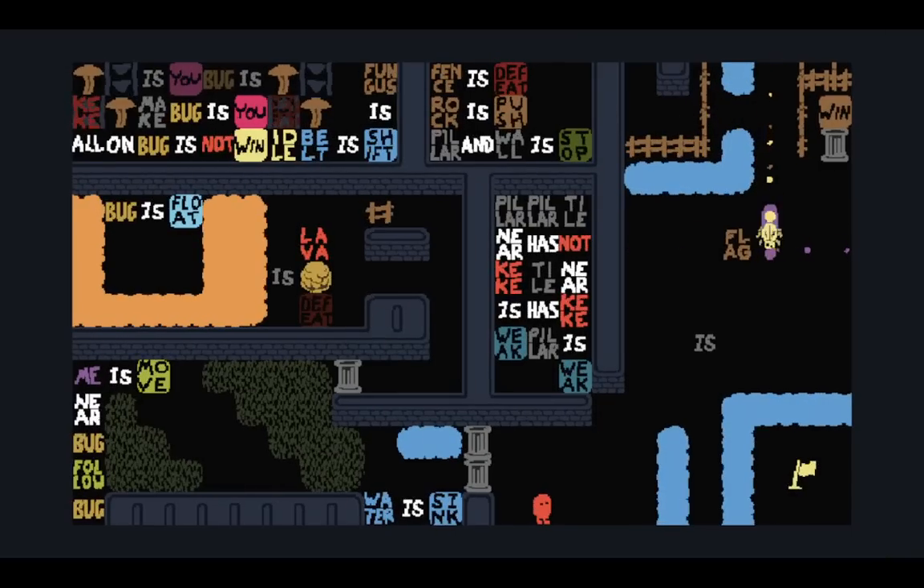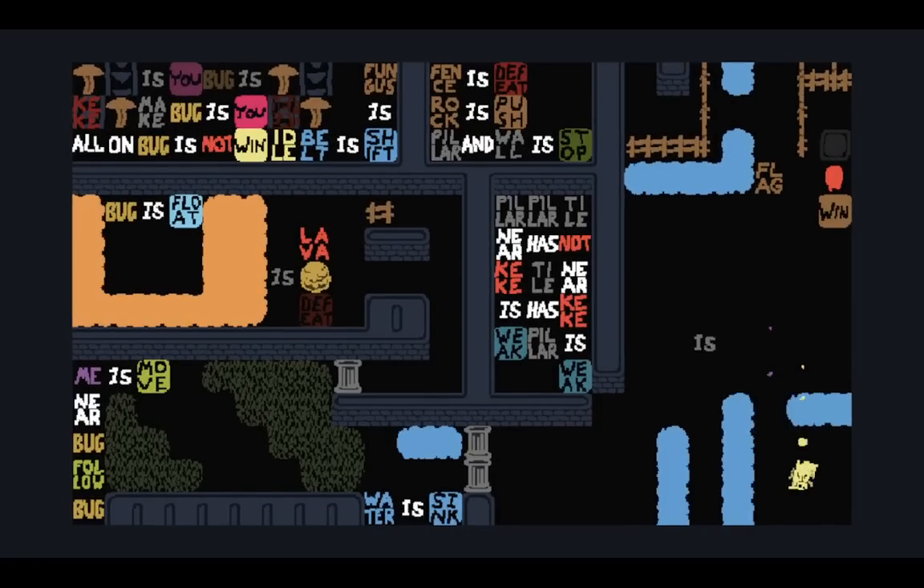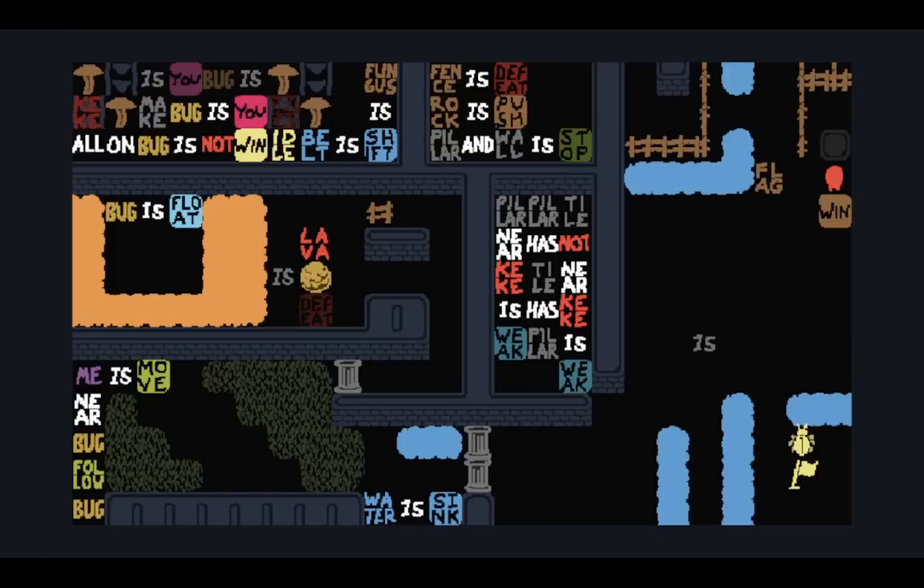That pillar being in the way shouldn't be a problem — I just need to dismount to Keke and break the pillar myself. Interesting how the pillars come back when Keke's not around. We can make flag as wind very easily. The meat needs to be dragged into the water first, then we can make flag as wind.